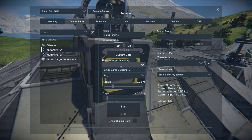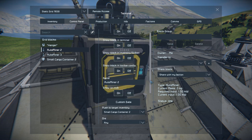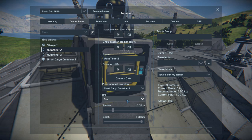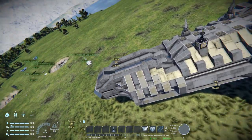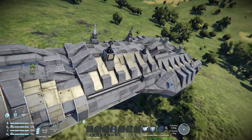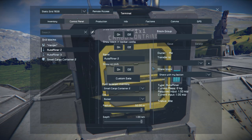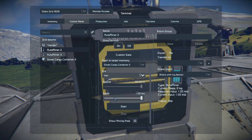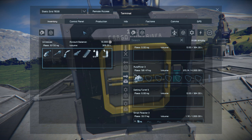Coming over to auto miner number two, which is directly connected to a cargo container, we can select the small cargo container, set the depth all the way up, and select iron ore. It's just going to fill itself up and dump everything into the small cargo container — it's very, very nice.